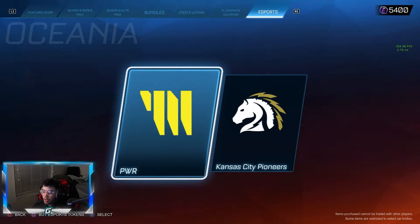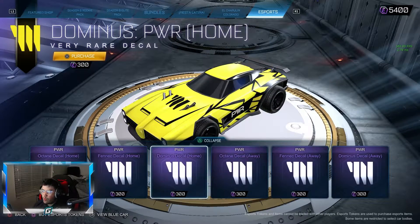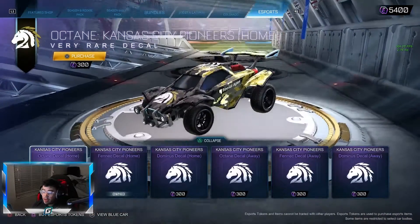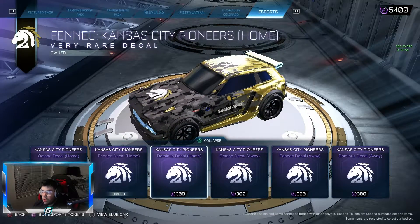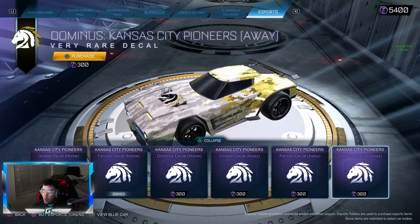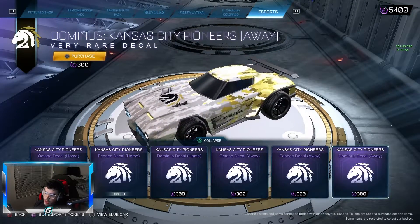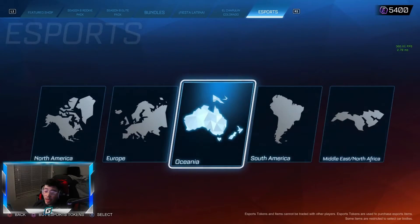Let's get into Oceania - there's only a couple left. Power is clean, pretty similar to before, they don't really stray too far. Oh, they go blue here actually. I'd probably give it a 7 out of 10. KC Pioneers - I did cop this one, it looks so cool. That digital camo, they got the logo. The Away looks pretty good too, I'll probably cop the Away at some point. You can see the light blues in the grill area really well on the Fennec and on the Dominus.